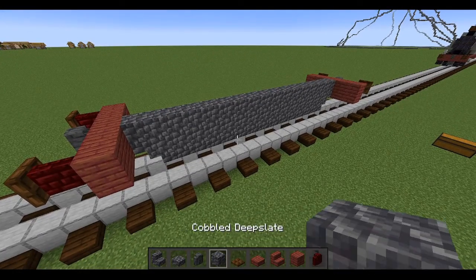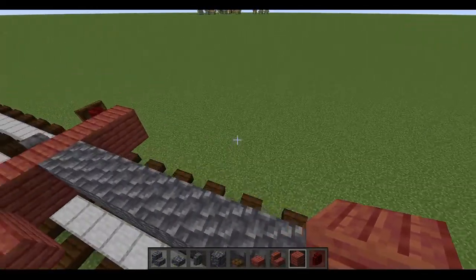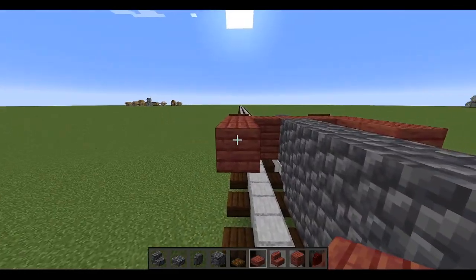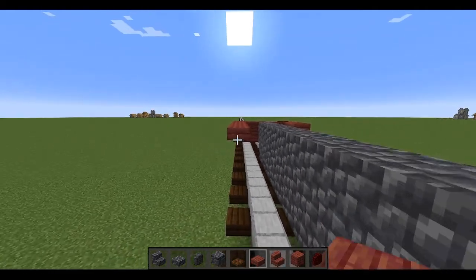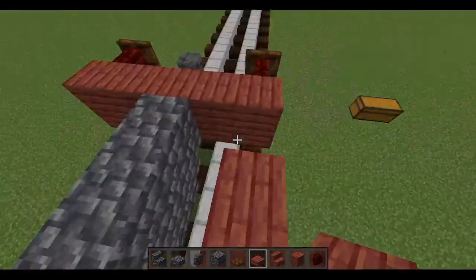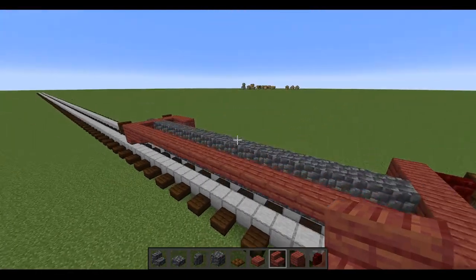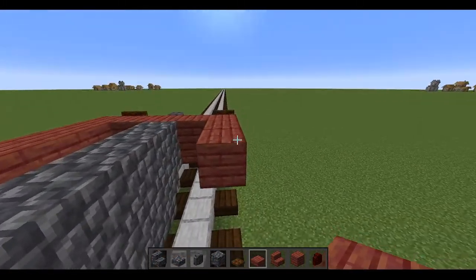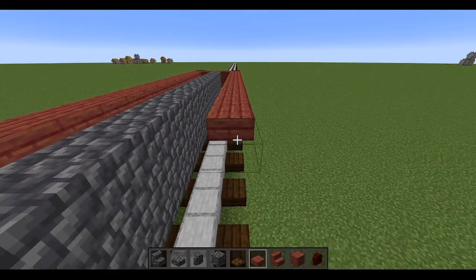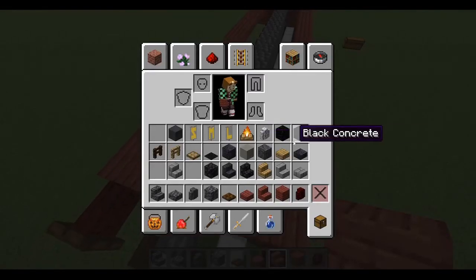That is our chassis done so far. Now add two mangrove planks here and two on this side — this is where the marking for our piston will go. Then with mangrove slabs go all the way back to the end, and before the last block add an upside-down mangrove stair for a little slope-off. Repeat with slabs and an upside-down mangrove stair on the other side as well. That is our running board.